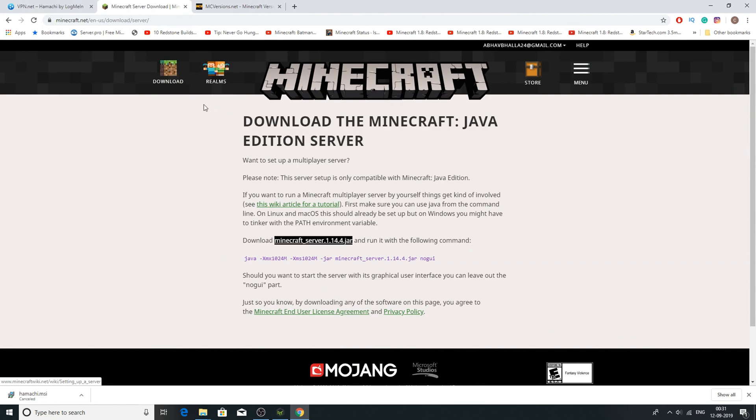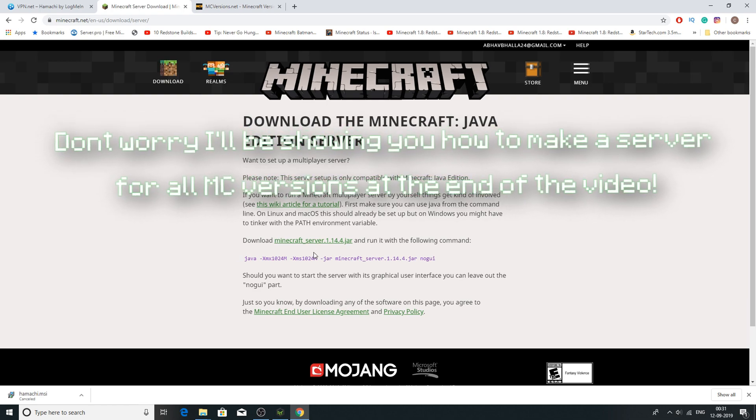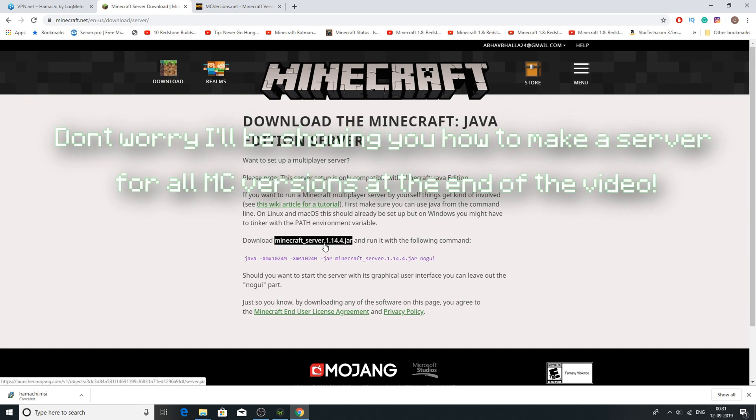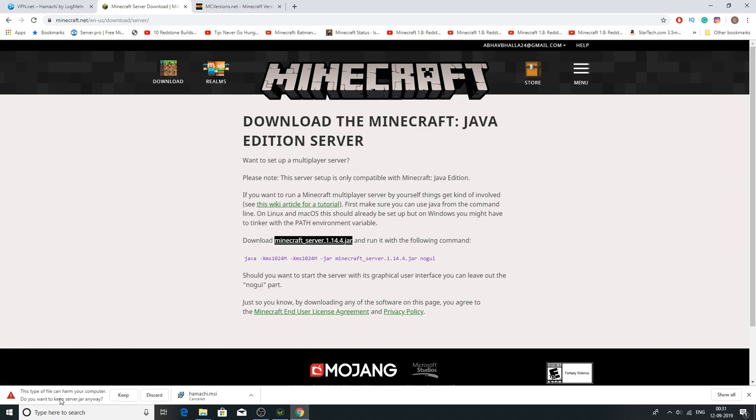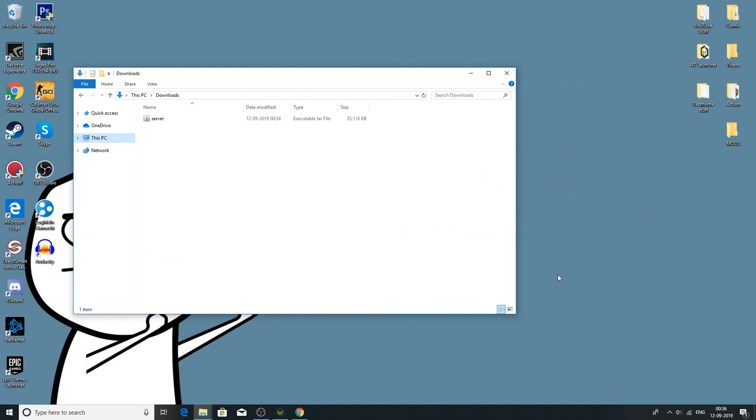Next up, you're going to want to go to this link and download the server file for Minecraft 1.14.4, which is the latest one. The version available on Minecraft.net will always be the latest stable version. All you have to do is click on it, the download will start, press keep, and the file will download.